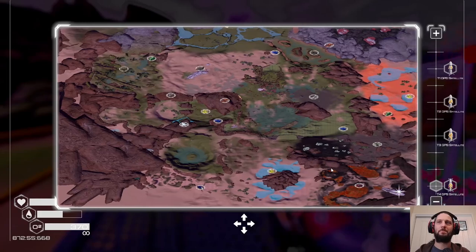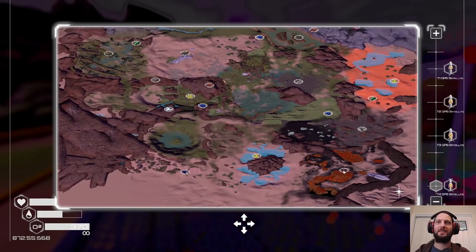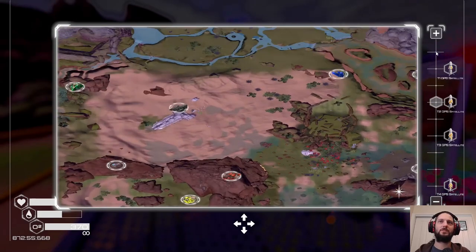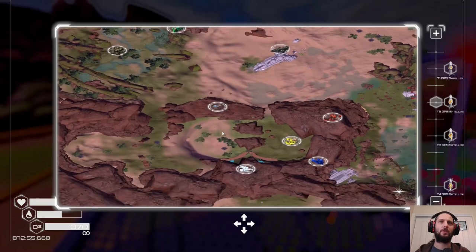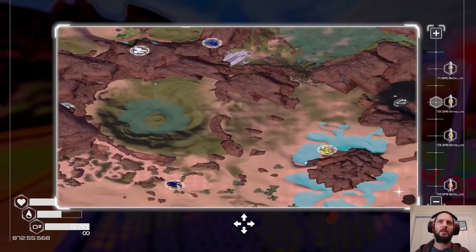Now we have max zoom level. But when you zoom out entirely you can't actually see what these things are. Map information — I thought it was going to point out wrecks and stuff, but instead it's pointing out resources: the super alloy cave, uranium, sulfur, osmium, zeolites.